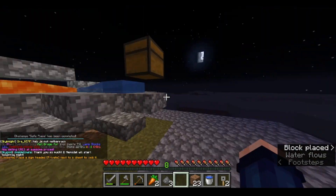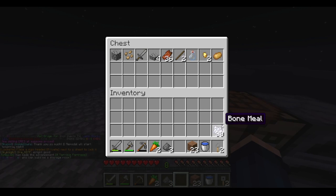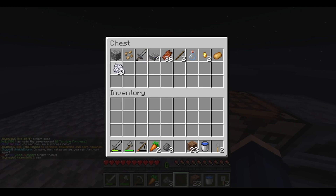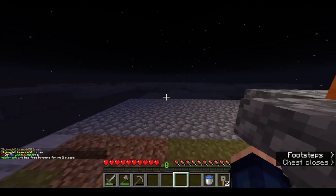We got one XP level. I also got two voter crate keys which I should be opening at the end of this video. I also got carrots, potatoes, and golden items from the PvP island, which is absolutely insane.